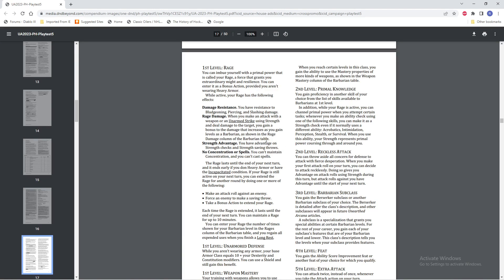So, Rage. You can enter it as a bonus action, provided you aren't wearing heavy armor. You get your damage resistance — that's the same. You get your Rage Damage, but now it just says when you use a weapon or an unarmed strike using strength and deal damage to the target, you get a bonus to damage equal to your levels of Barbarian. This is going to apply to a lot more attacks — basically just any attack using strength. Before, it didn't apply to things like throwing weapons, so if you're using a javelin or a hand axe, you didn't get the Rage bonuses. Now you do. Really just cleaner and better all around.